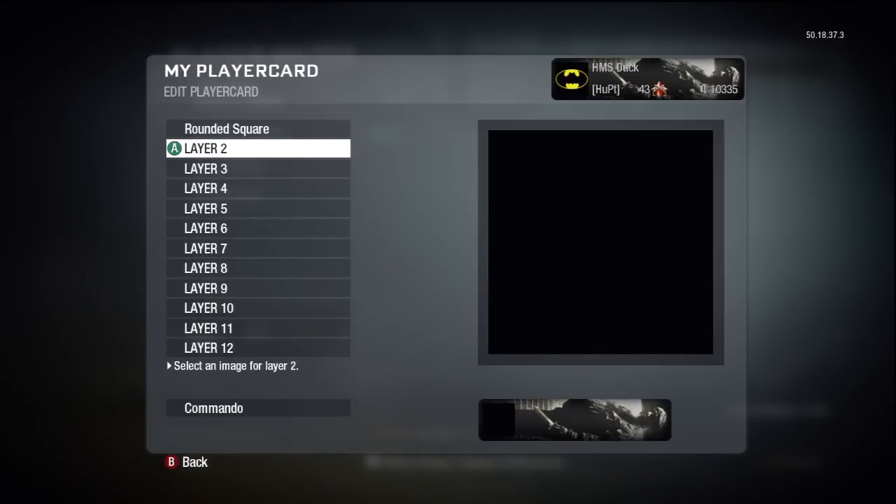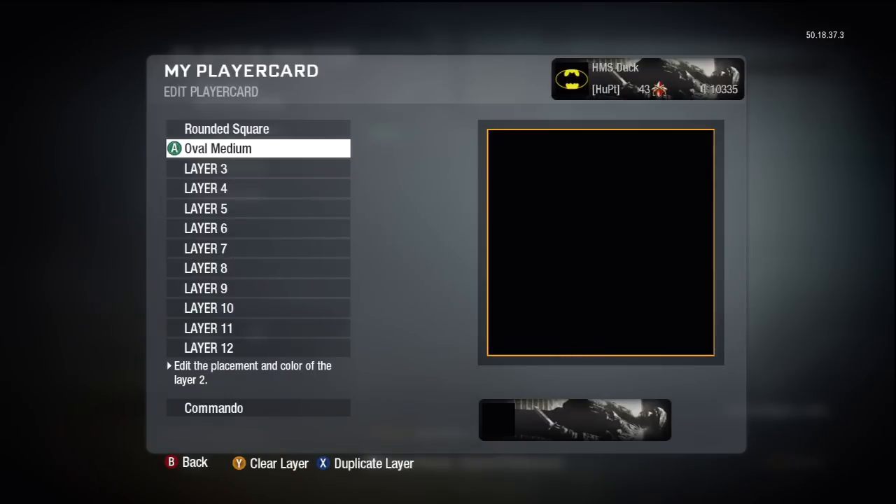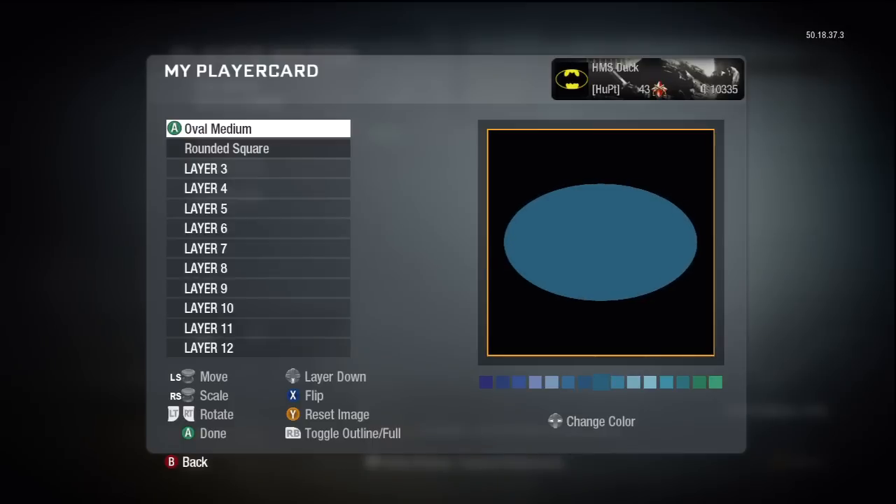Right, layer two — we're going to go with a rectangle, we're going to go with a medium oval. Now as you can see it's not showing up, that's because it's underneath the other layer. So you're going to click on that and then press up on the d-pad to bring it up, and spin that around so it's kind of in the middle.